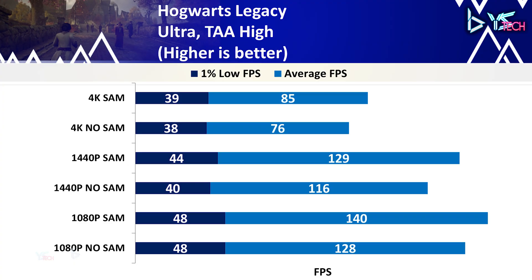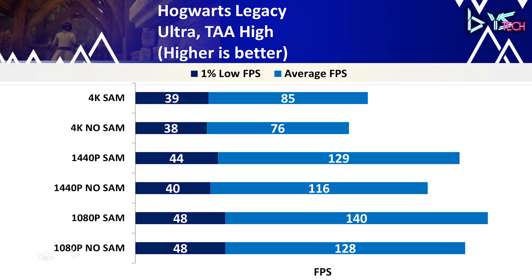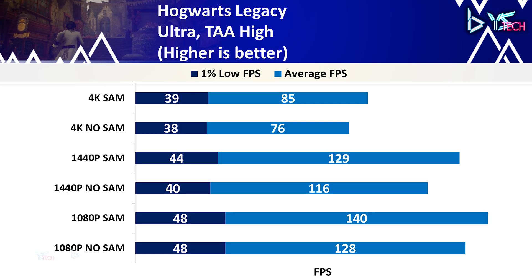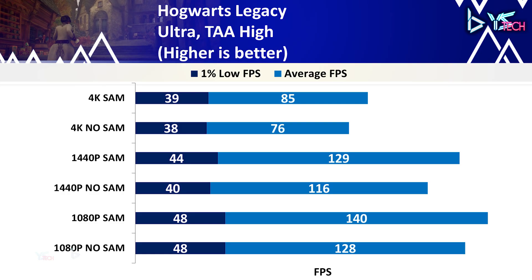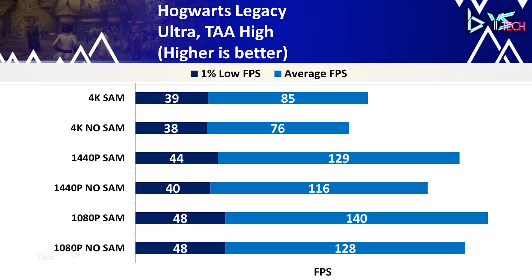Hogwarts Legacy on ultra settings with TAA high showed solid improvements. At 1080p, average FPS improved 9.4% from 128 to 140 with SAM on, and 1% lows were the same. At 1440p, there was an 11.2% gain in favor of SAM, with only a 4 FPS difference on 1% lows. At 4K, average FPS improved from 76 to 85, a 9 FPS gain, and 1% lows had only a 1 FPS difference. Overall, solid average FPS improvements across all resolutions with 1% lows staying pretty consistent.